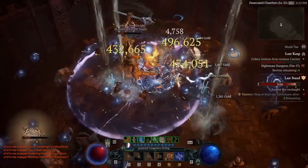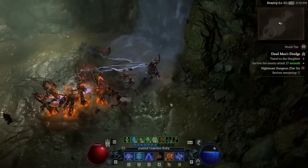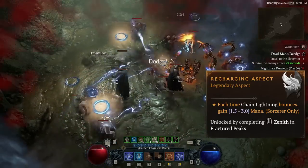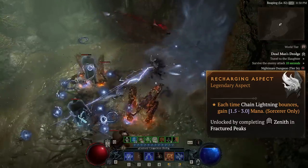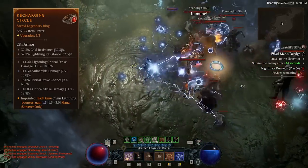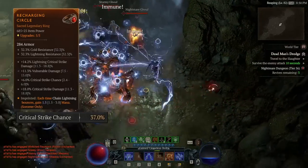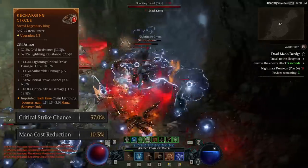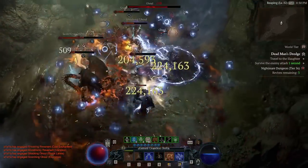I will cover the infinite mana, skills, gears, and paragon board one by one, so let's begin. First, 1.1.1 made it super easy to achieve infinite mana for the chain lightning build. The recharging aspect has been updated to gain mana each time chain lightning bounces. From my testing, even with the lowest 1.5 value on the recharging aspect, as long as I have 35 base crit chance and 10% mana cost reduction, I'm able to cast chain lightning freely.